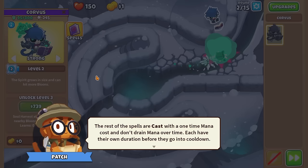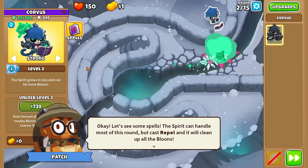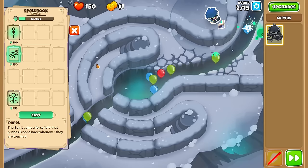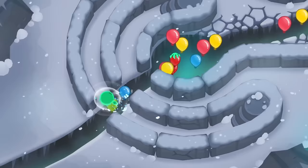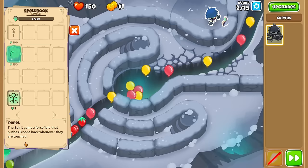Each spell has its own duration before going into cooldown. The tutorial wants us to cast Rappel to clean up the bloons. The first four spells are not one-time use. I think Strong targeting also messes up the spirit, so maybe we'll just leave it on First for now. Look at what Rappel is doing — it's knocking back a lot of stuff, pushing bloons back with a force field. Even with that, he's kind of leaking.